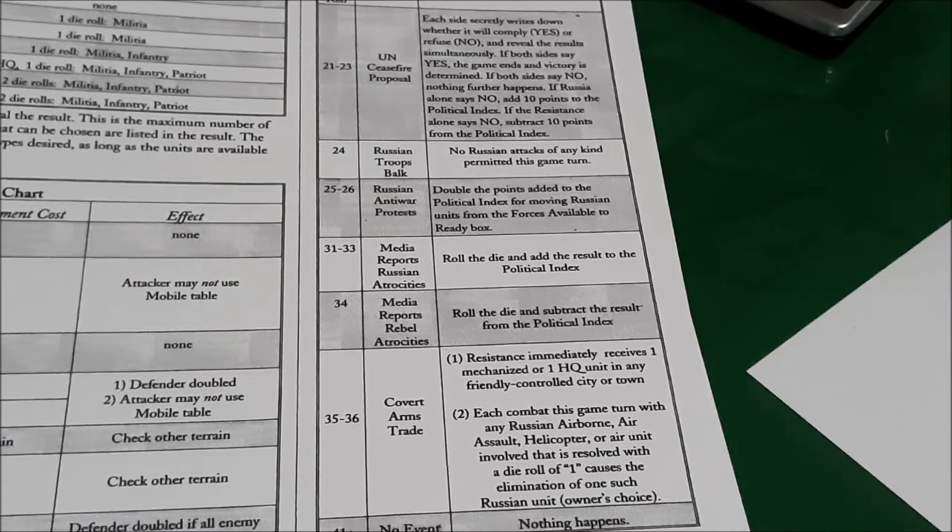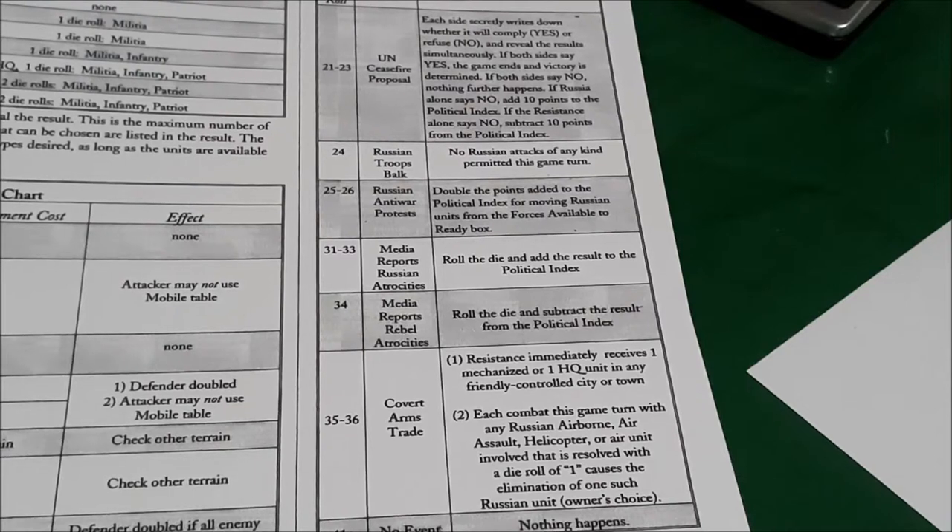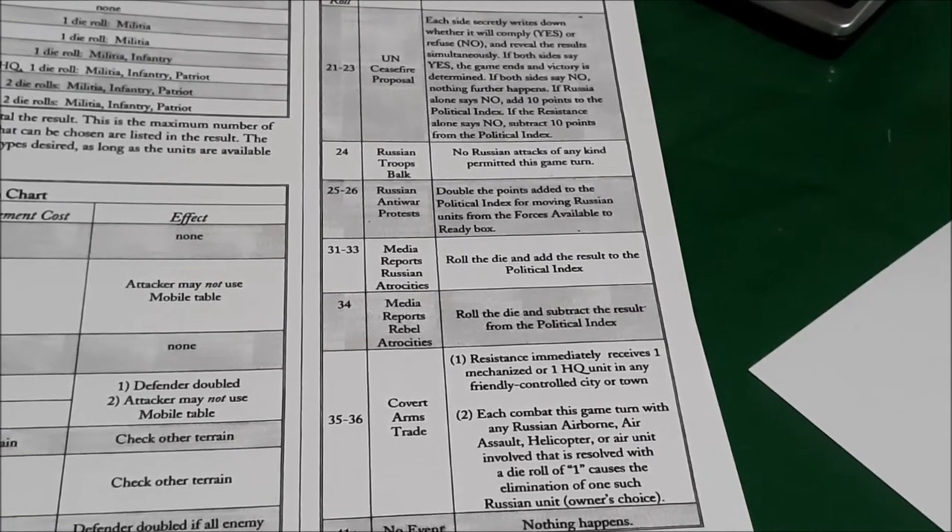Thirty-six is going to be Covert Arms Trade. Reinforcements immediately — the resistance player immediately receives one mechanized or one headquarters unit in any friendly controlled city or town. Also, each combat this game turn with Russian airborne, air assault, helicopter, or air unit involved that is resolved with a die roll of one causes the elimination of one such Russian unit. That is what's going to be happening this turn.